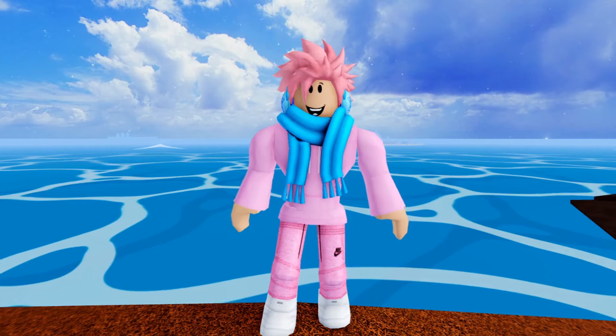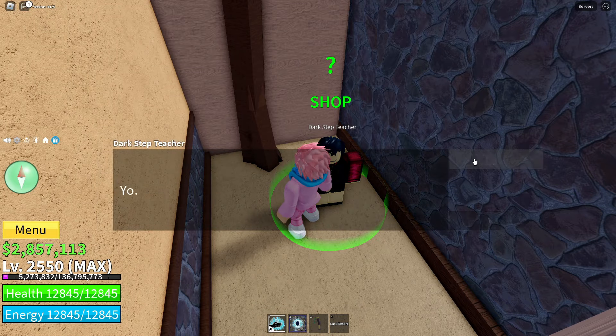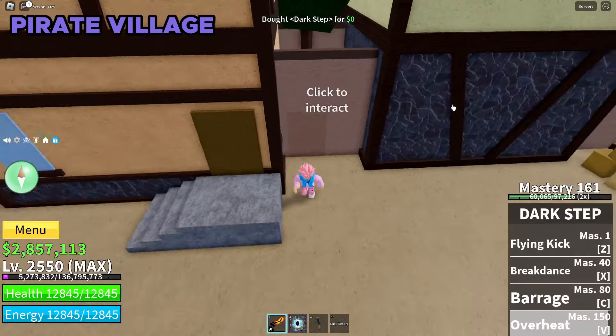The next fighting style is the Dark Step fighting style. This costs a total of 150,000 belly. You can learn it from an NPC called the Dark Step Teacher, who's located at the pirate village between these buildings.